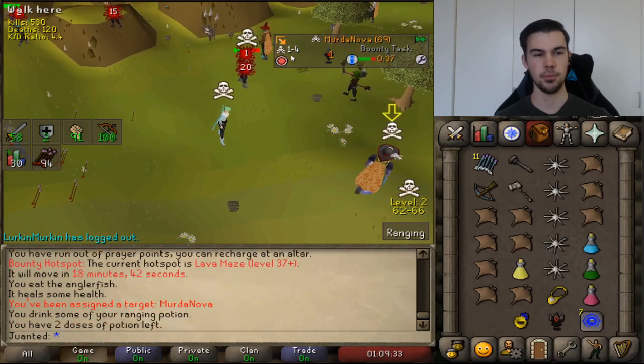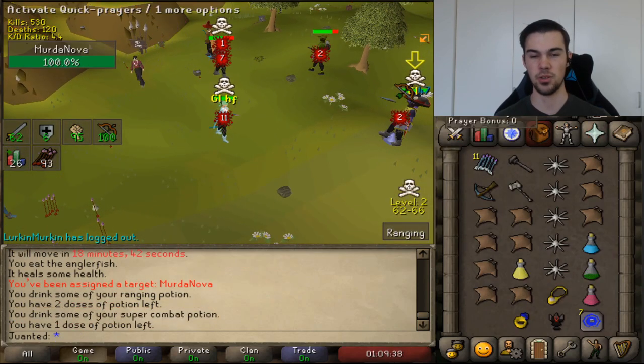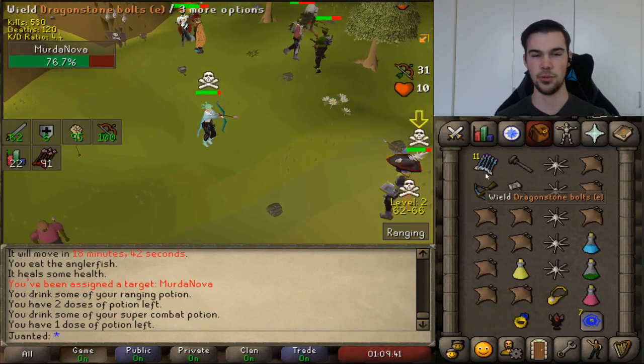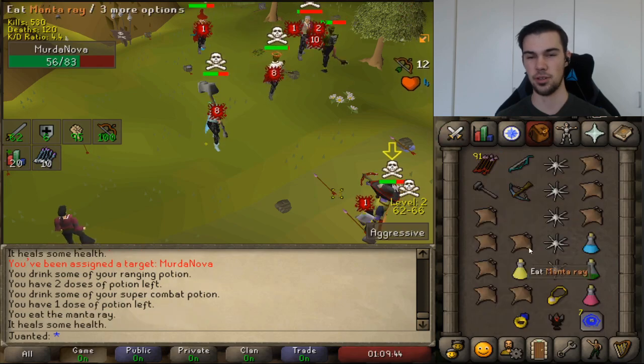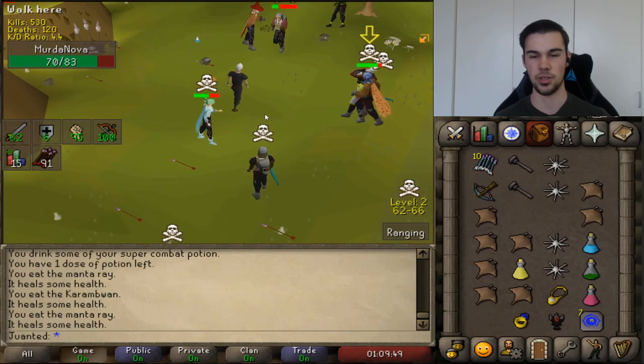Now let's take a look at a typical Dave Bounty Hunter fight. In this clip, my opponent is Murtanova, combat level 69, plus five levels over me. This person is definitely no noob to the Bounty Hunter scene — they know how to PvP, how to tank, and how to one tick.